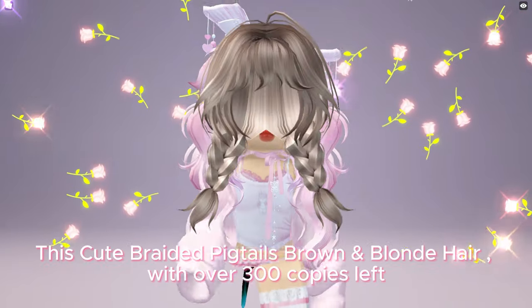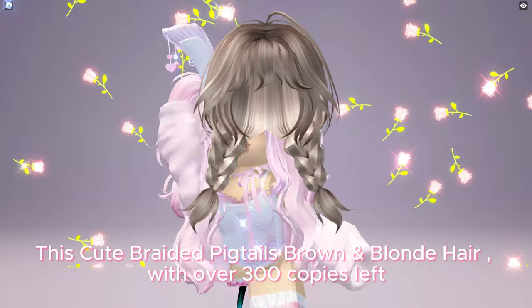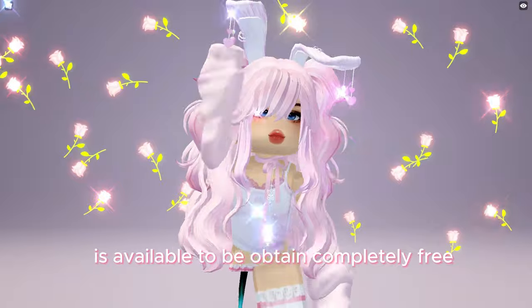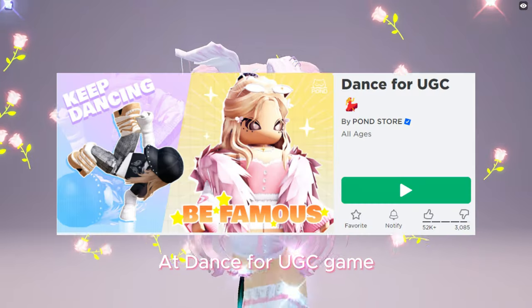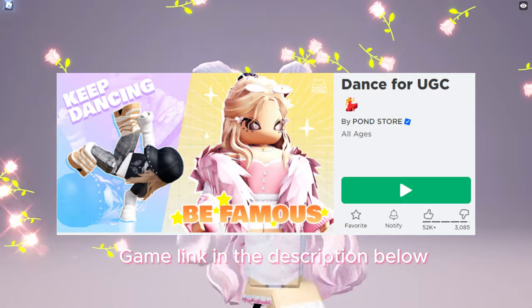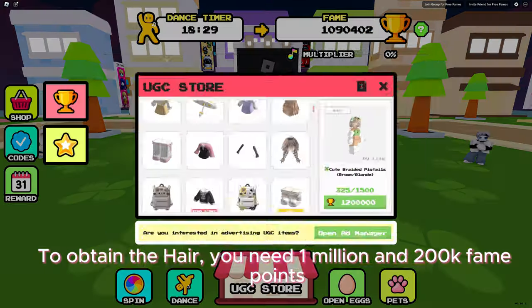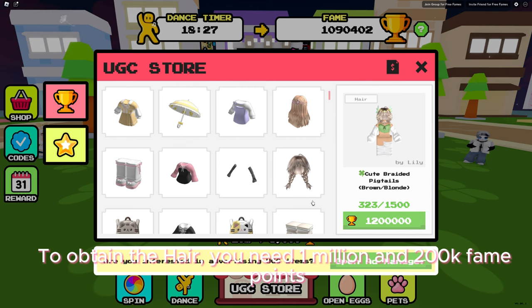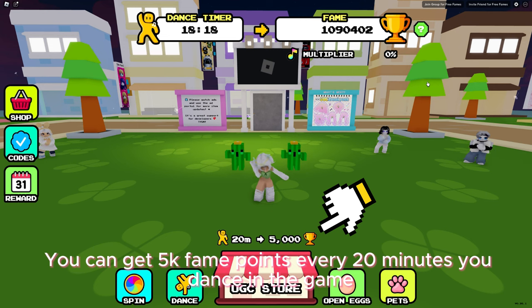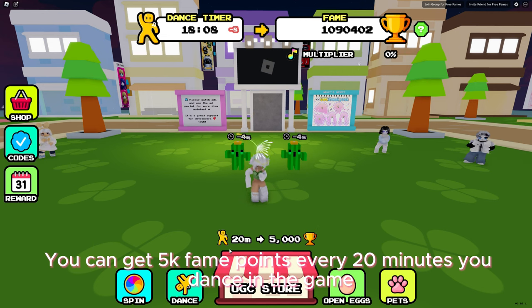This cute braided pigtails brown and blonde hair, with over 300 copies left, is available to be obtained completely free at Dance4U GC game — game link in the description below. To obtain the hair, you need one million and two hundred thousand fame points. You can get five thousand fame points every 20 minutes you dance in the game.